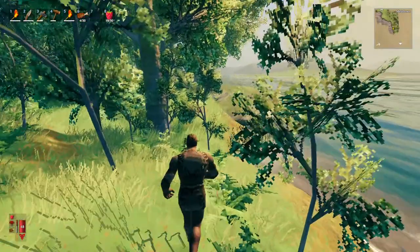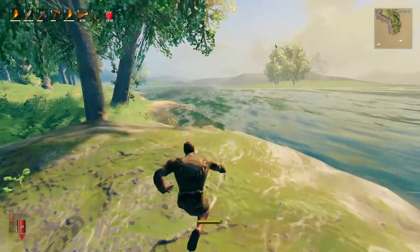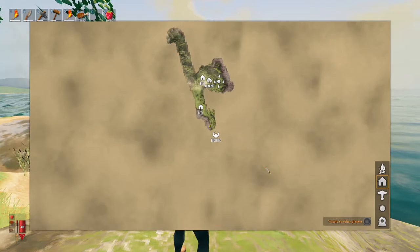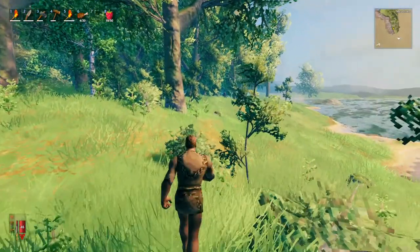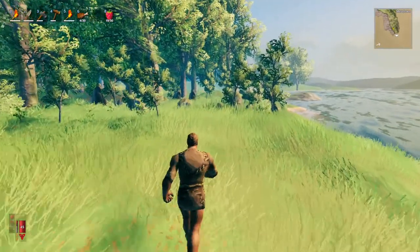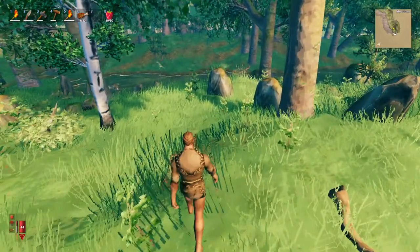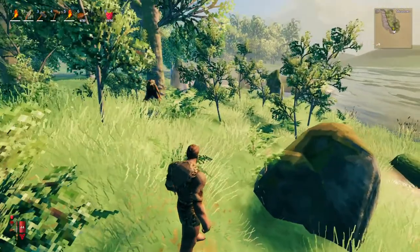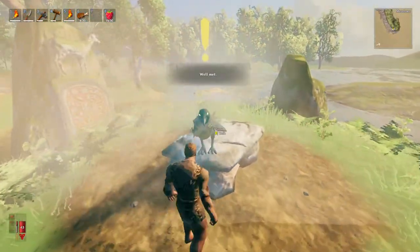Looks like that's a distance we might be able to swim. Actually, the direction we're going along this coast seems like it might take us right to the Icthyr altar. Yeah, in fact I think this is it up here — these stones up here. And oh yeah, here it is right here.